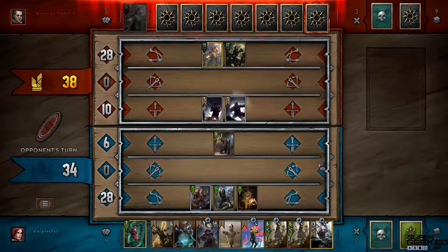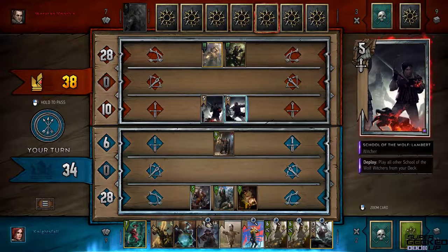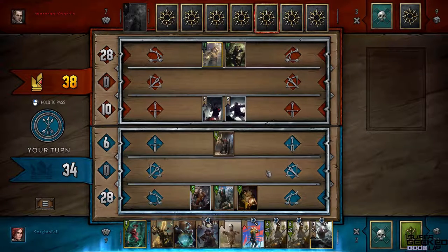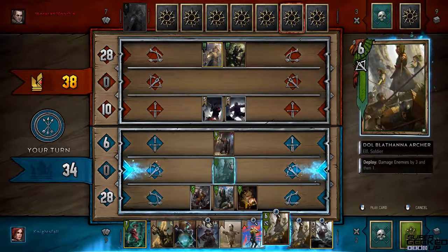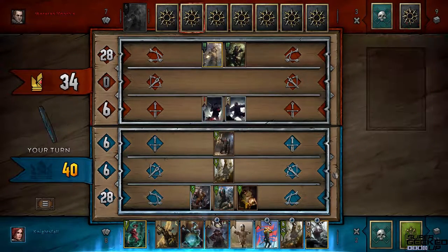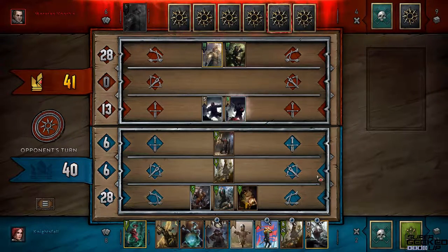His card says 'play all School of the Wolf Witchers from your deck' — so he had two Wolf Witchers and gets to play both at once. I've gone against opponents with three of these: they play one and instantly get all three, jumping up 15 points right away — very cool card. I play my next unit who does four damage and I take out that weakened opponent.